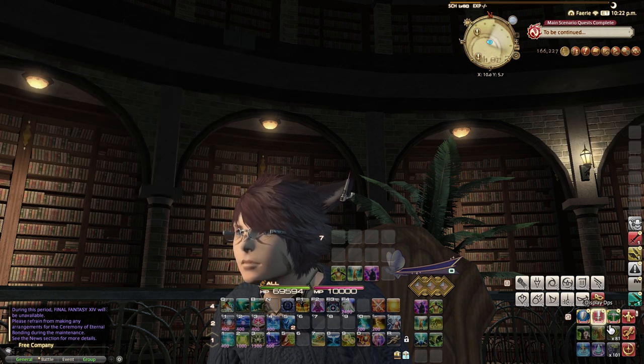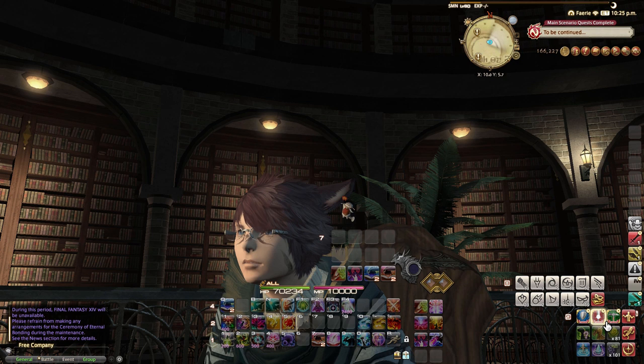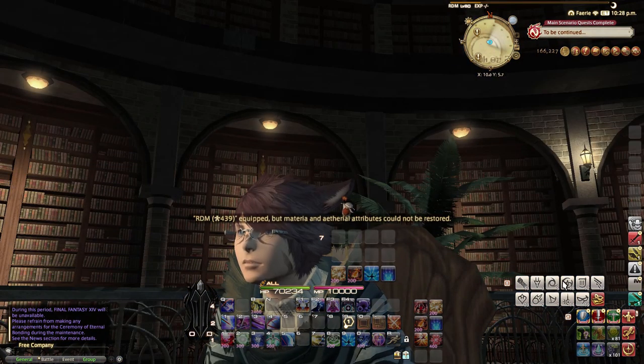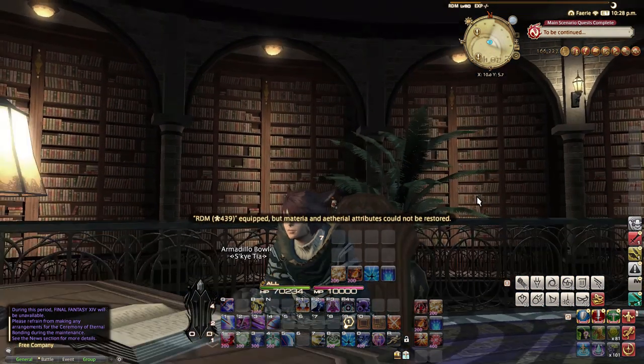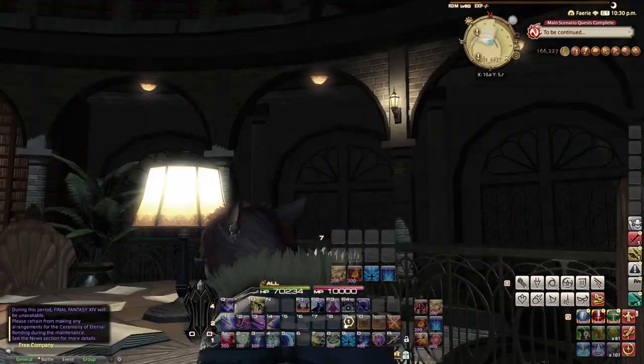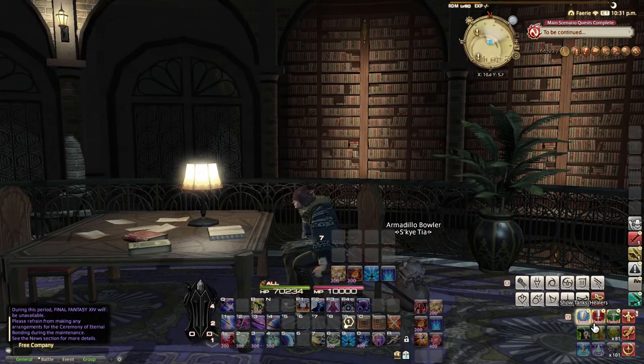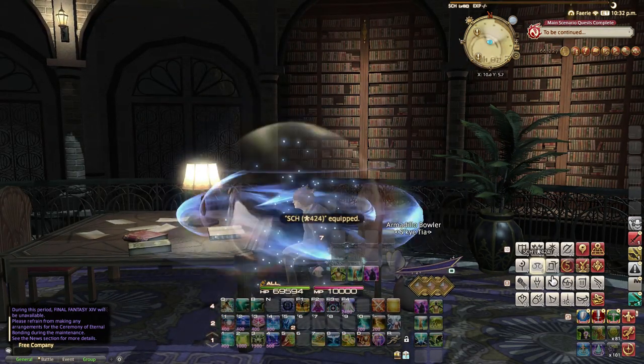So when I click Display DPS, it turns off. When I click it again, there they're back. Let's say I switch to my Summoner now. Since it is a shared hotbar, I can do this on every single class and it still works. I can freely switch between Summoner... and now I'm a Red Mage. And there we go — very, very simple.